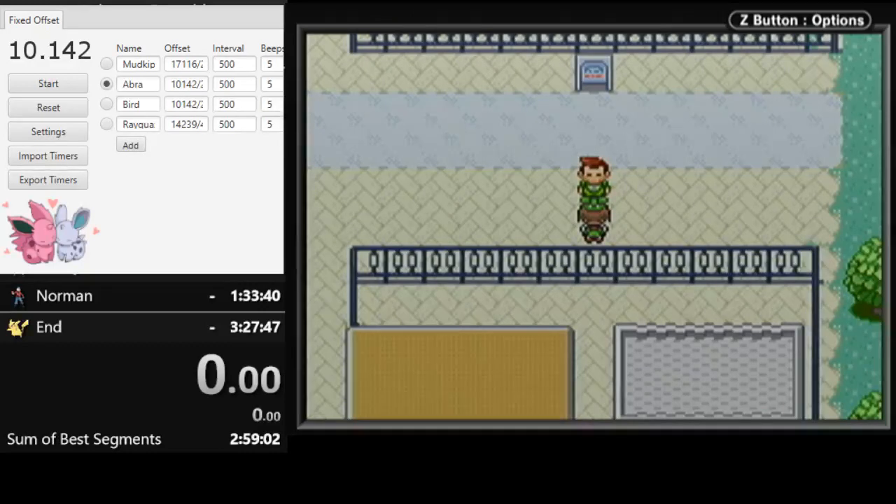The timed input is a 4-frame window, or if you're 2 frames early that also works, so it's 5 out of 6 frames. If you're 1 frame early, you'll get a Poochyena several tiles before you normally get Abra, and if you're 1 frame late, then you'll get a very early encounter in the first patch of grass.